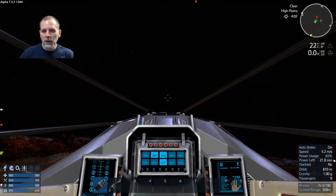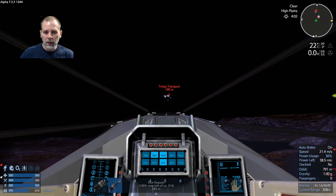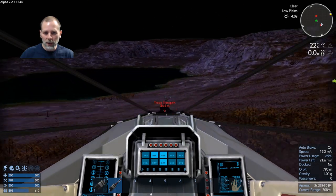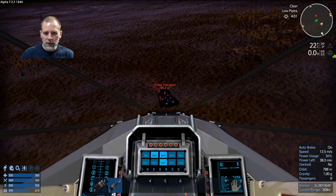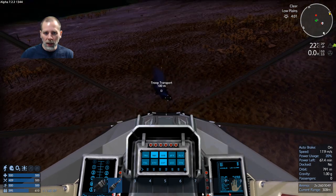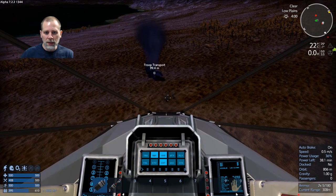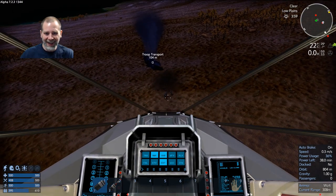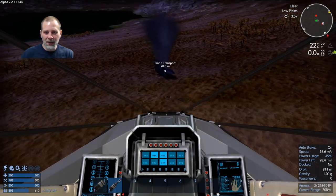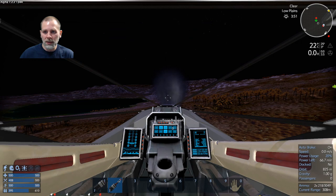Where's the troop transport? There he is — come on troop transport. I should just sit here and farm these guys. Let him unload some guys. There you go — now I can blow up the troop transport. Now we can take out the troops. Let's see if the rockets kill them this time. I love it — the rockets do actually affect them with splash damage now, because they used to not.